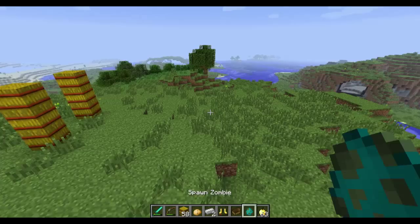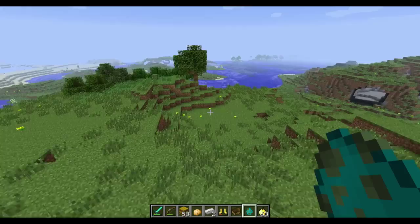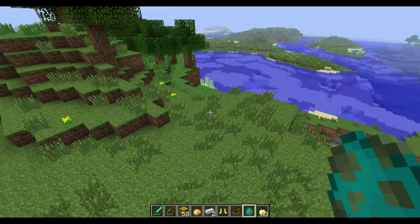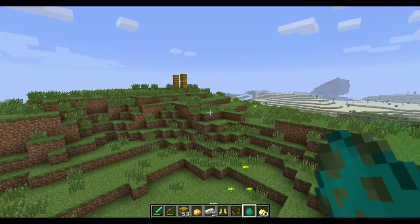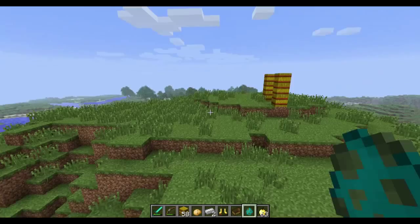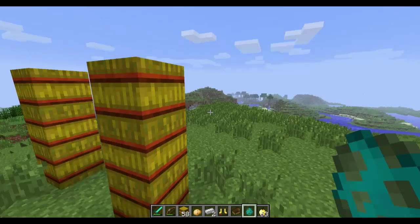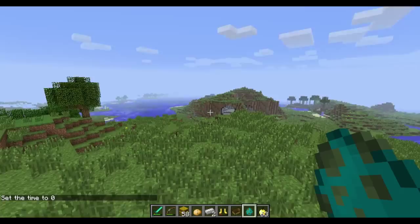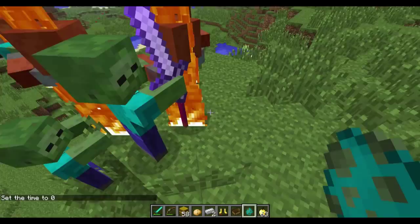Now because zombies can spot you from 40 blocks away instead of the normal 16 of most mobs, and when they get hurt they spawn more new zombies depending on how good their armor and weapons are — they have a higher chance of spawning zombie reinforcements — you're going to see a lot of zombies and they're all going to swarm you. I'm going to set up a little thing here to show you, but there is a glitch where the zombies themselves are causing a lot of lag, and there's also something strange that people have been noticing.